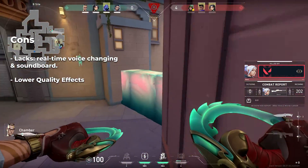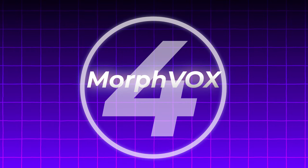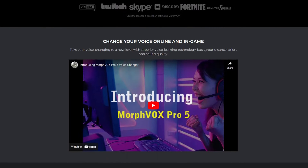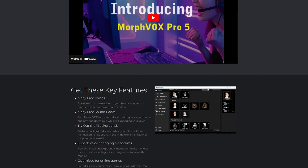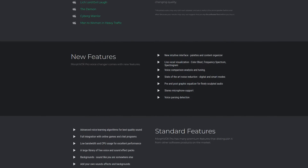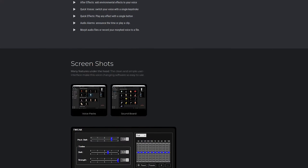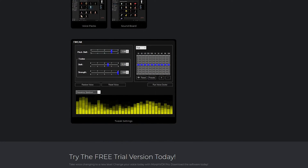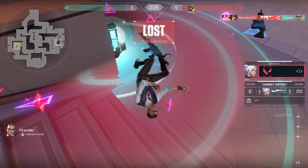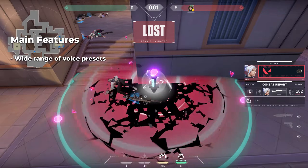For number four, we have MorphVox. MorphVox is a robust voice changing software that stands out for its advanced voice learning algorithms and background noise cancellation. So if your mom is vacuuming in the background, you might want to check this one out. It's designed to provide high-quality voice changing, making it a favorite among people who want more advanced voice changing features.